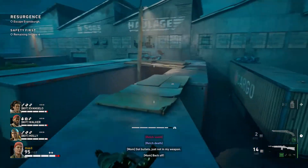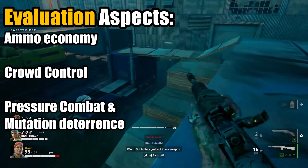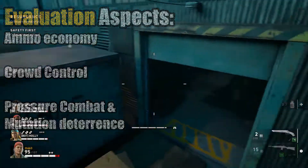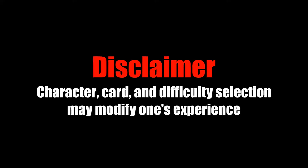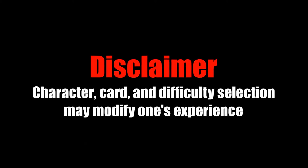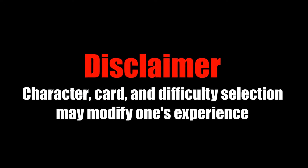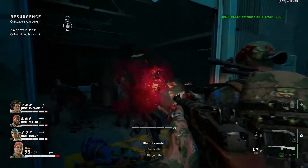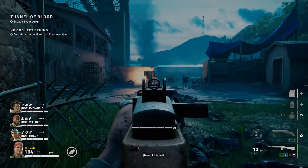Evaluation will take place on four main fronts: Ammunition Economy, Crowd Control, Mutation Deterrence, and Pressure Combat. Before we get started, it is important to note that a weapon's shortcomings can be supplemented with one's card selection, but evaluation will mainly be geared toward the weapon's base attributes. Additionally, one's character choice can make a weapon somewhat more forgiving, while difficulty selection can accentuate or soften the downsides.